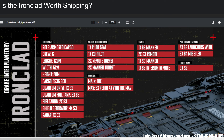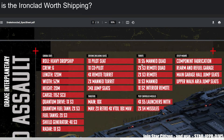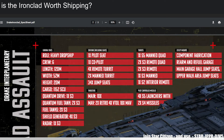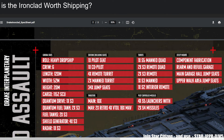For weapons, the assault variant has one size-five and two size-three remote quad turrets. Comparing the two: the assault has two quads versus no quads on the base — so much more firepower overall. Pilot, co-pilot, four remote turrets, two manned turrets, and jump seats. The assault is in some ways replacing a little of the Liberator's role.